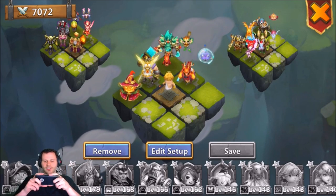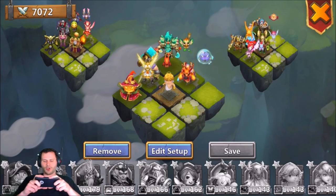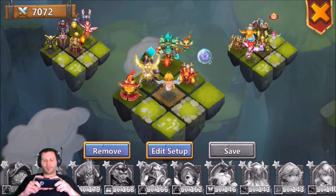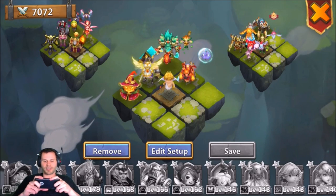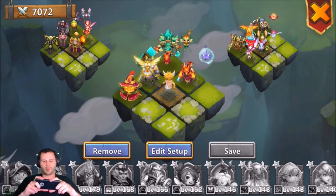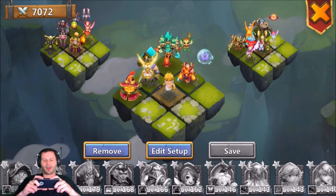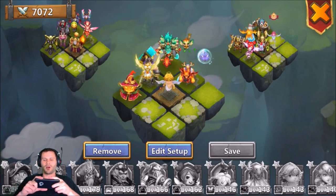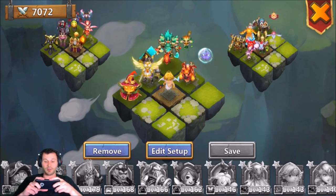My first team has Pumpkin Duke, Thunder God, Phantom King, Cupid, and Druid. I matched Thunder God and Phantom King with my Pumpkin Duke because they both do well with his speed and damage increase — especially Thunder God since he has no cooldown on his proc so he just stuns the enemy team over and over. I threw Cupid on this team to allow Pumpkin Duke to possibly proc again, and Druid also has no cooldown so he keeps proccing and provides heals.